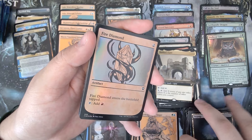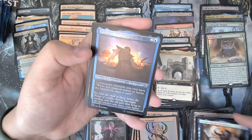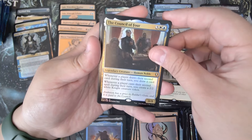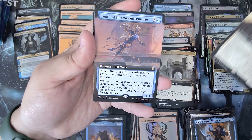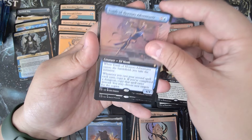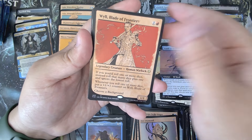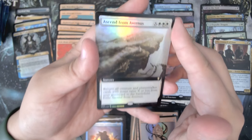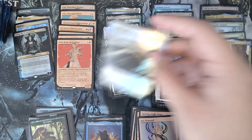You can see this pile down here is like falling apart already because of so much curling — that's just classic. Candlekeep Sage. The Council of Four. Harper Recruiter. Tomb of Whor's Adventurer — this is actually very good. Noble Heritage. Blade of the Frontier. Ascend from Avernus — is it Descent from Avernus that was going up a while ago? I think it was.